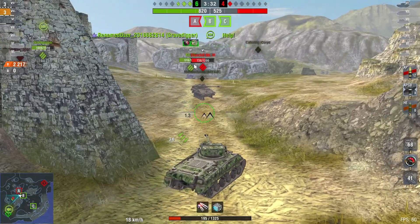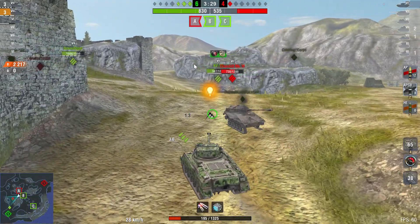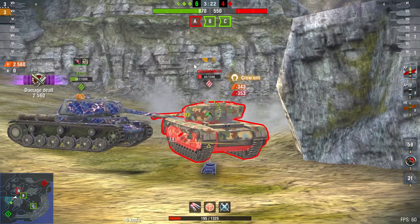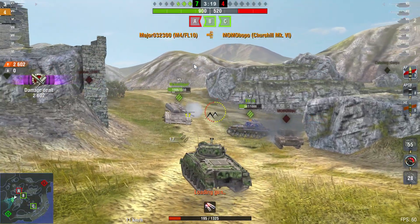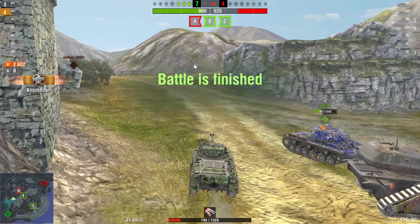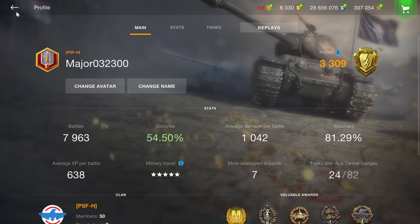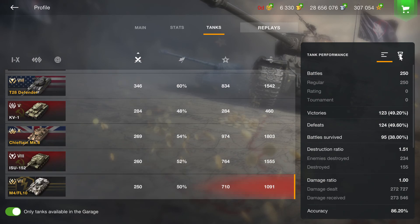666 health KV-1S — what the heck. Anyway, I waited for my clip to reload, then proceeded to unleash my clip on the Churchill — bang, he's dead. Four kills, 2600 damage, no bounces of course — this tank is not armored. We got a very small amount of credits, but upon spamming APCRs on those heavy tanks, what do you expect? We got the ace tanker — I think this is my second or third ace tanker in the M4 FL10.